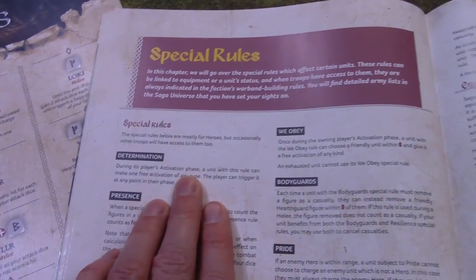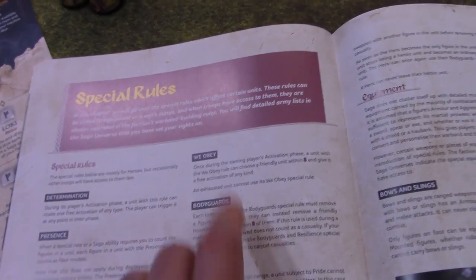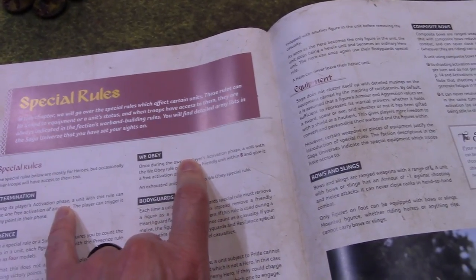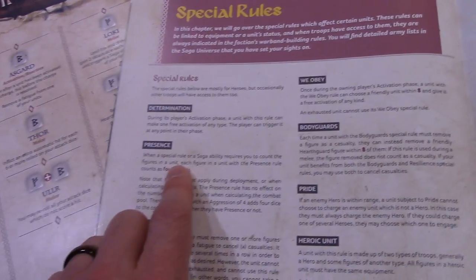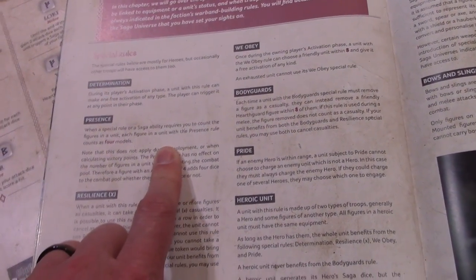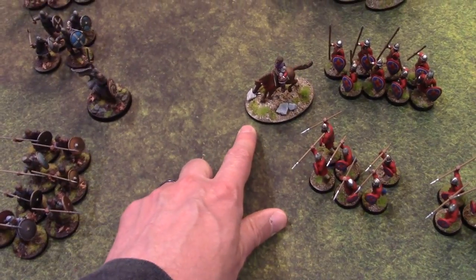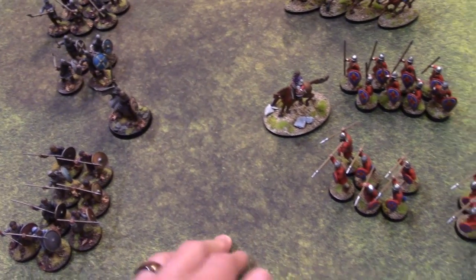First, they have Determination, which gives them one free activation per turn without costing a Saga die. We Obey can activate a unit within short distance — about four inches — to do whatever they want. So he can basically count as two free activations. He has Presence, which means he counts as four guys for certain purposes. He has Pride: if an enemy hero is within range, he must charge them instead of other units. For example, if I activated my Warlord for a charge, I'd have to go against the Viking Warlord, not the Warriors or Hearthguard.